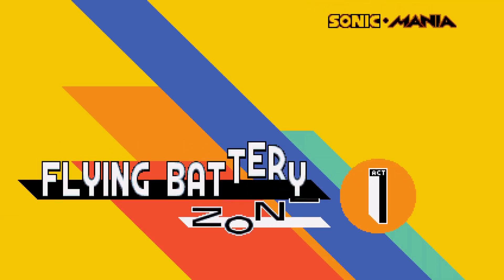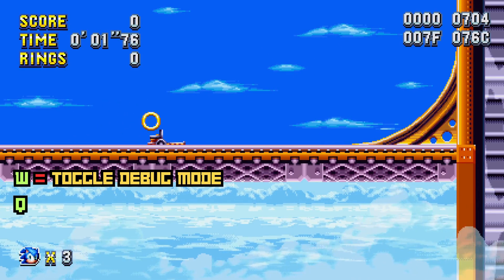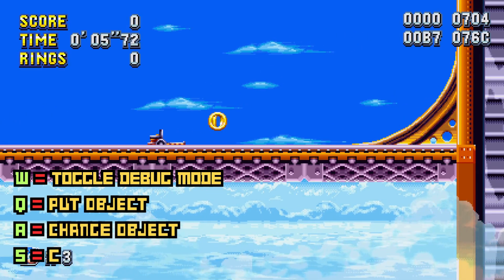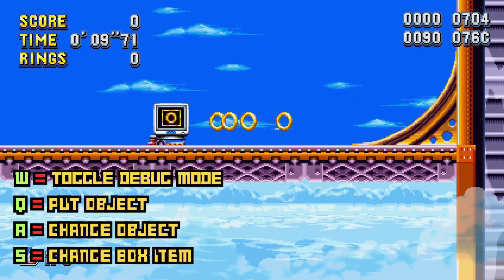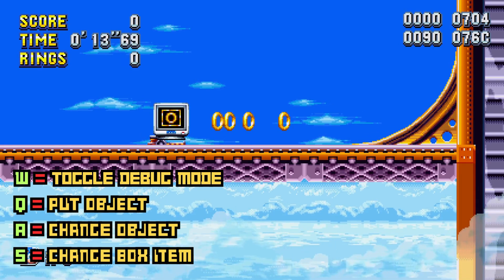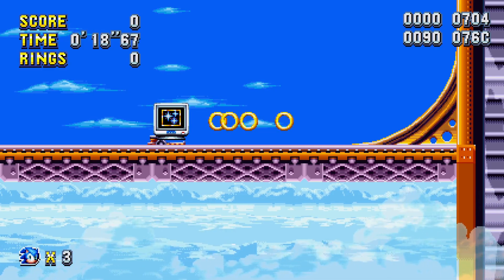Once a stage is chosen, press the W button to toggle debug mode on or off. Press the Q button to put the object in the map. To change objects, press the A button. To change the selection of the box, press the S button. You can now play around with this and enjoy the game.